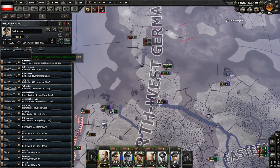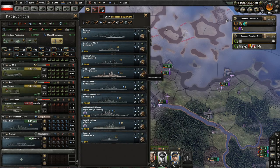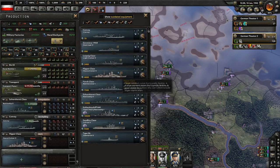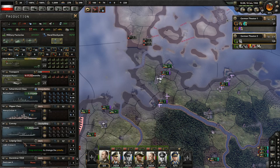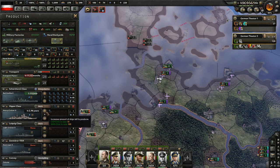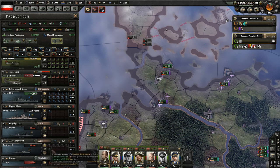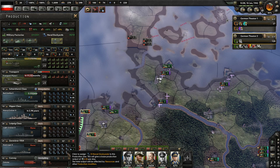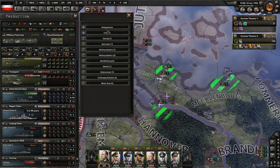We need eight light cruisers, eight heavy cruisers, 17, 14 - so we need eight, we need 17, we need 14. Let's move all these up - 7, 8, 10, 20, 20, 20, 20, 30, 40 - boom shakalaka - and all of you will go to the Kriegsmarine.